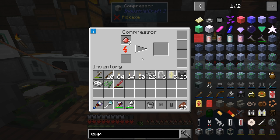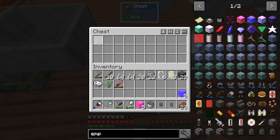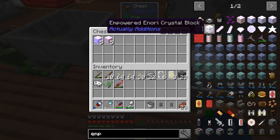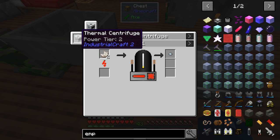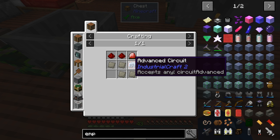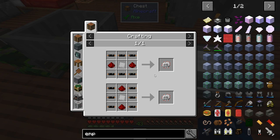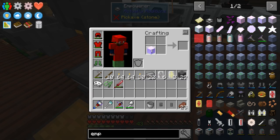We put this in the compressor and it's going to generate one of those diamond things for us. While we're doing that, let's go back into what it takes to make this thing. We need the advanced circuit. It requires four empowered redstonia crystals, two palace, and then a regular electric circuit. Basically we're just going to need one of these knocked down. We're going to need four of those.